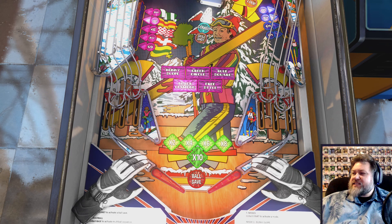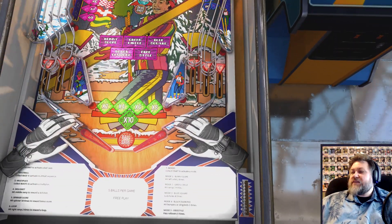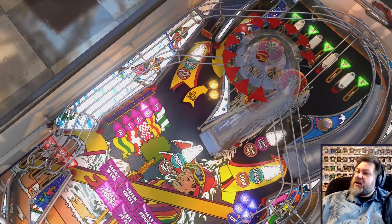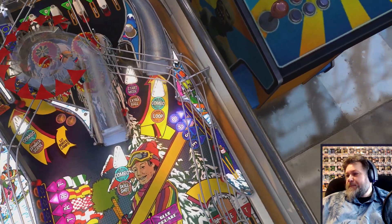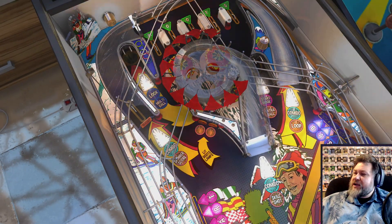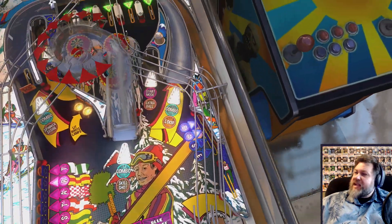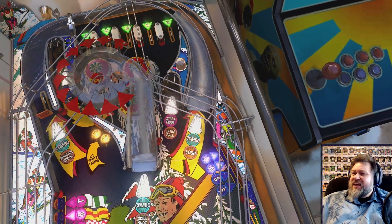We've got four in-lanes and out-lanes — double in-lane, single out-lanes — presumably spelling the rollovers up here. The helmet will give us the ball save; that's the way it's typically been working. Looks like we've got a row of drop-down targets here, presumably to start modes. And then what might be for multiball because I do see a multiball shot up here, colored blue. And of course pink for start mode — this is pretty well color-coded.